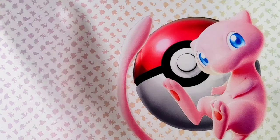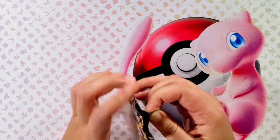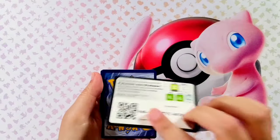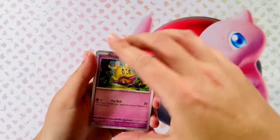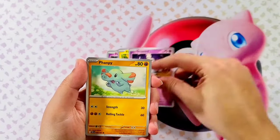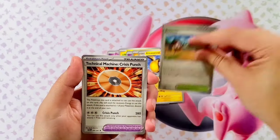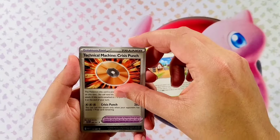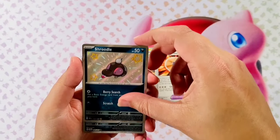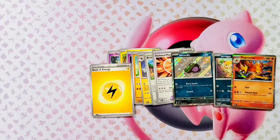Moving on now. Let's go right here on the bottom — this is going to be pack number six. Starting off with Blittle, Pikachu, Gravard, Fanpy, Kilowattral, Artizone, the Technical Machine — and nice, pulling off the Snorunt Shiny! Definitely think we needed this one, super sweet. Followed by Scraggy and a Magmortar Holographic. Very nice pull.